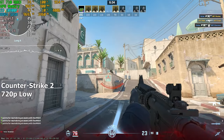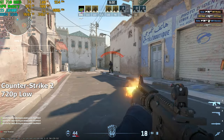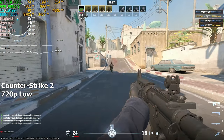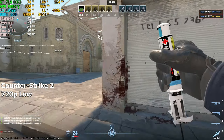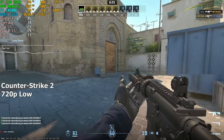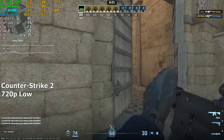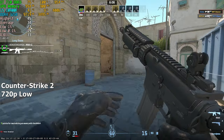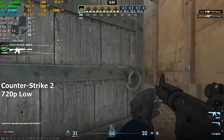Let's begin with CS2. We're running this game on the lowest preset with FSR disabled because the game looks really bad with FSR on. Initially I thought I'd get around 60 FPS at 720p low settings, but I was wrong — we're barely hovering above 30 FPS. The response time is shockingly good though, but that doesn't make up for the lack of FPS.